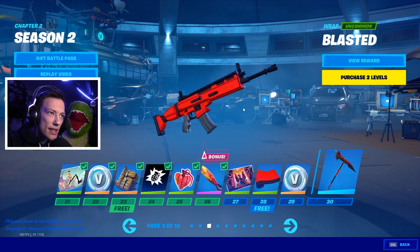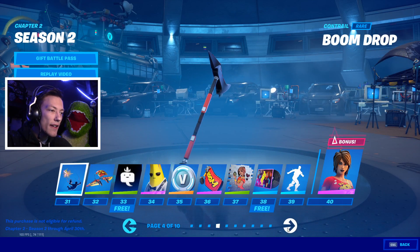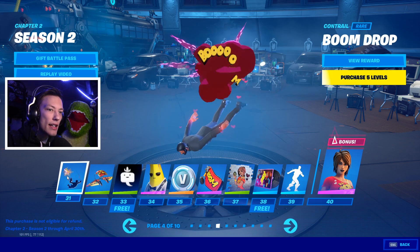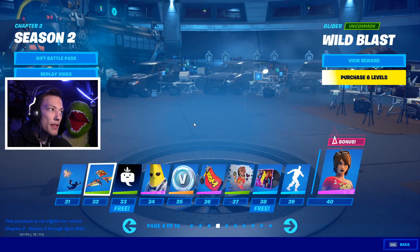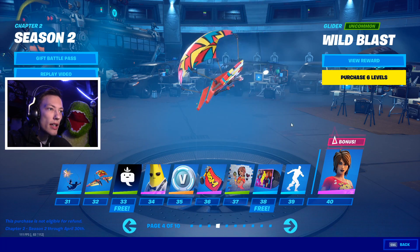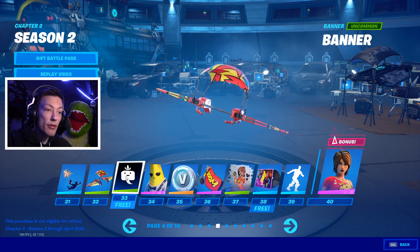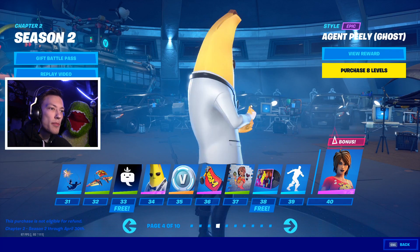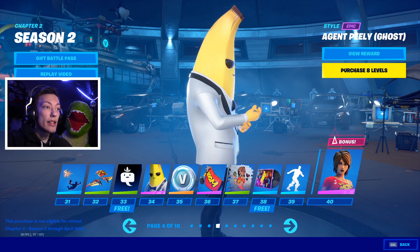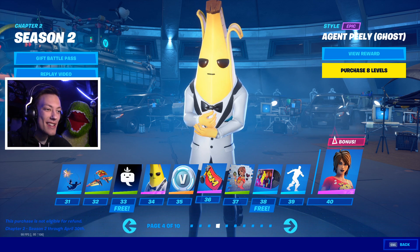This wrap actually makes the guns look pretty cool. A TNT pickaxe — that thing's pretty sick. We've got a nice little firework contrail, a comic book glider — I think the theme for this one is comics. And then Agent Peely, Team Ghost Agent Peely. This is so sick. I actually like Agent Peely; I love that idea and the concept behind it.